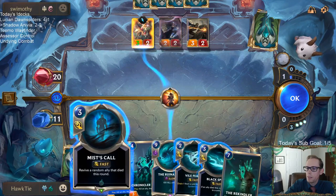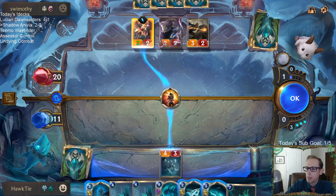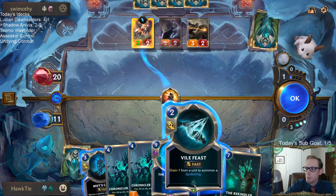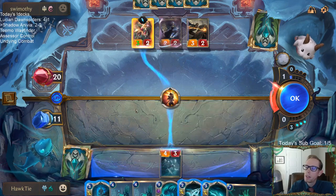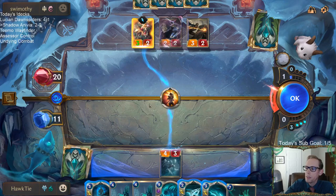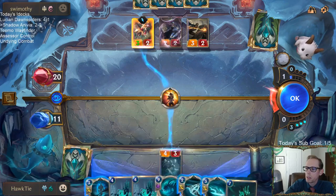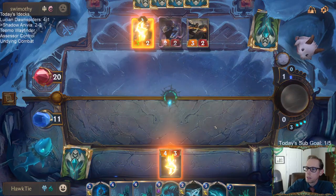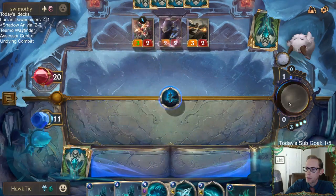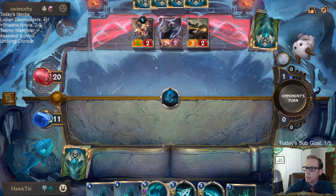8 damage — that's rude. That stops my Chronicler of Ruin plays for next turn. I have a 50/50 shot of getting Wraith Caller back if I try Mist Call. Is that better than just using Vile Feast and having Vile Feast kill that? I think so — I kind of need this Wraith Caller alive. It's a 50/50 shot, I hope we get the correct thing. Come on, Wraith Caller — get us our two bodies. No.